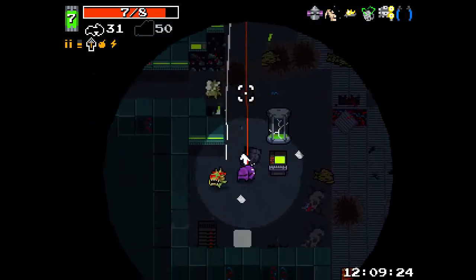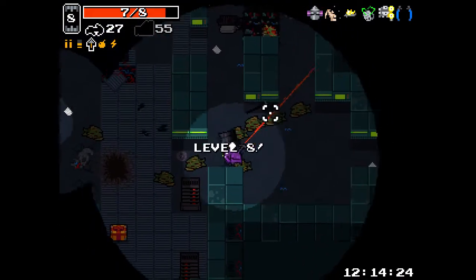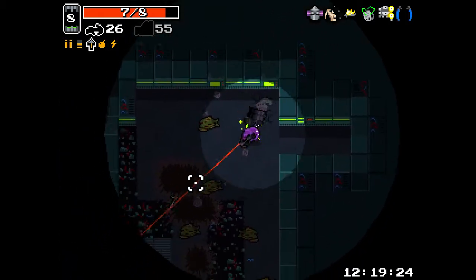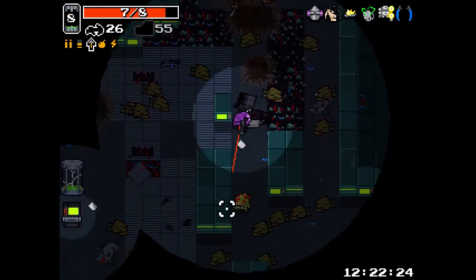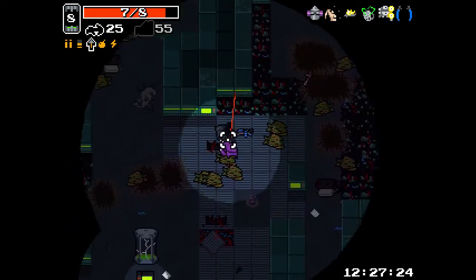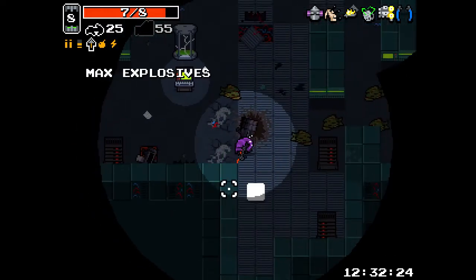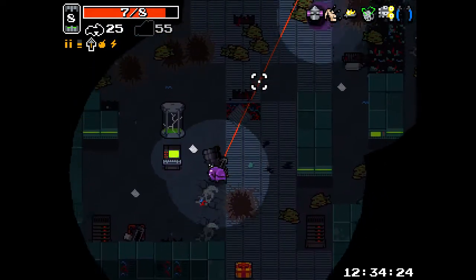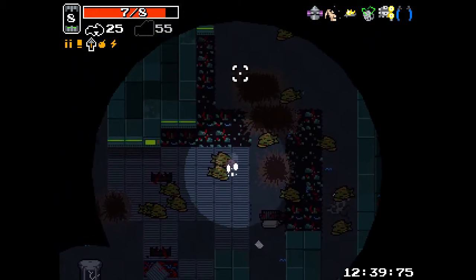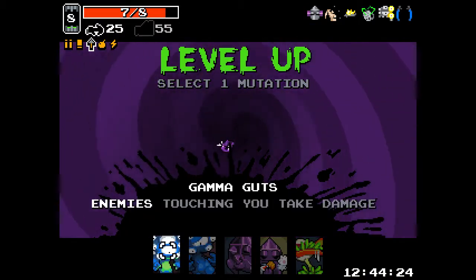We're on the labs now, which is a tricky place. This guy is still reviving - these guys keep reviving. We only have 25 bolts, which is bad. Nuke launcher. We got shells there, which might end up being good. We desperately need some health regen, so we're going to go with rabbit paw.